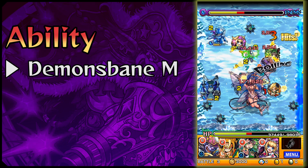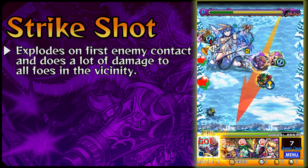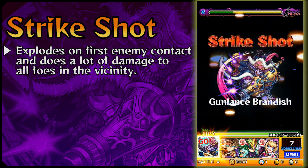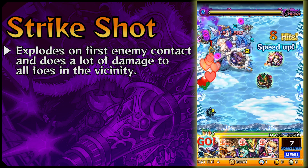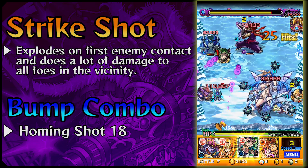His ability is Demon's Vein, so you can apply damage on certain monsters such as Butterflight. His strike shot explodes on first enemy contact and does a lot of damage, so make sure to aim for the weak point. And for his bump combo, he will shoot out some homing shots.